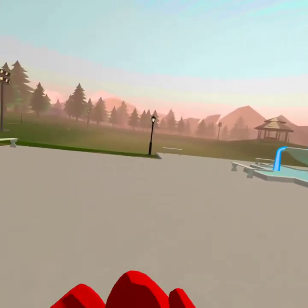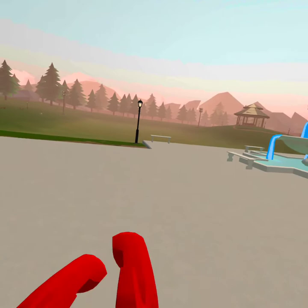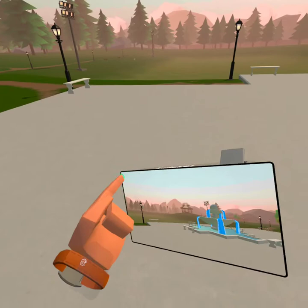This is how you do the big picture glitch in the park. To get the big picture, get your camera and take a picture.